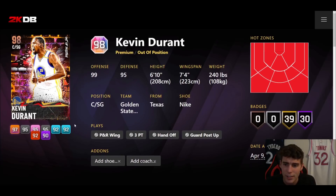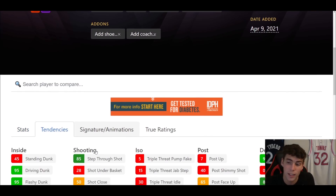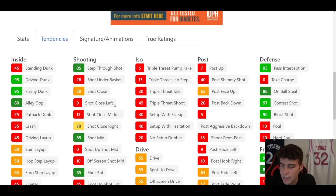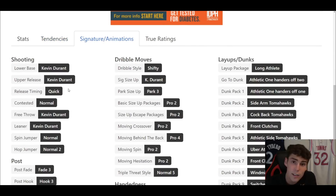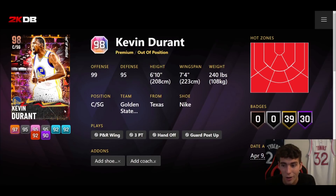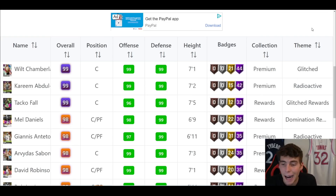The interior badges they put on him compared to no Pick Dodger or Interceptor are intriguing — that's partly because of the primary center slot. Kevin Durant can guard the three, four, and five. Tendency and defensive tendencies are solid through and through. His Durant release on quick used to be one of my favorite releases, but lately I've been about 50/50 with it. Pro two size of escape, pro two Tween, and a pro four moving behind the back. It's hard to rank KD, but number four on this list feels right.